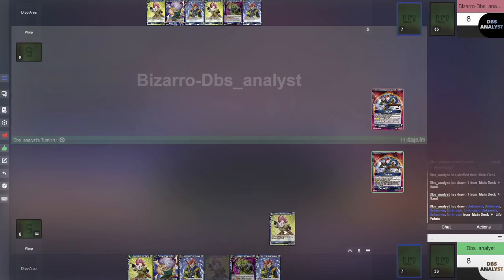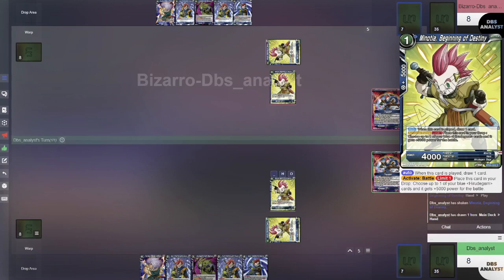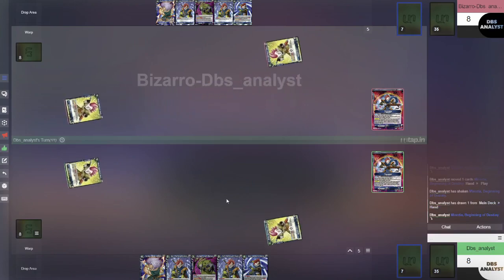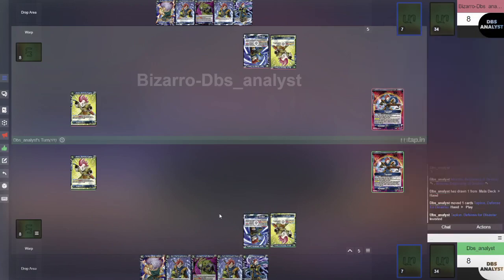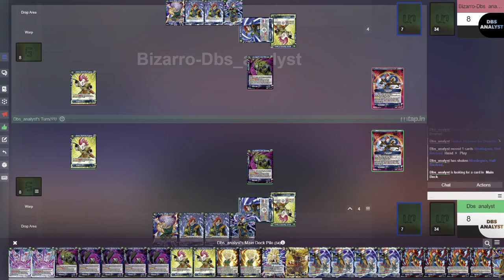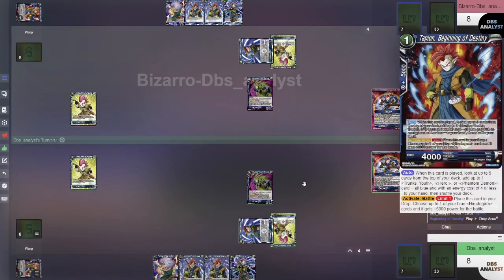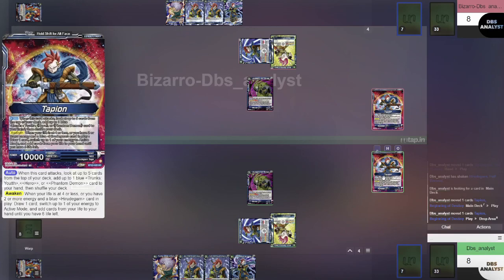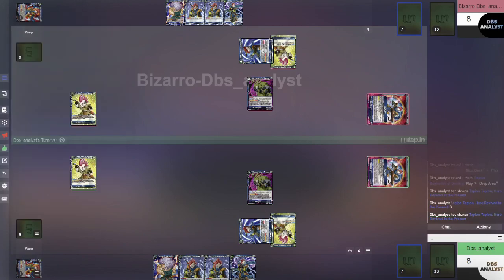First things first, we're going to charge an energy. It looks like we have 2 Minoshas, so we don't need more than 1. We're going to pay 1 energy to play the Minosha — it's going to draw us a card. We could use the Activate Battle if we had Harutagarn in place, but we don't. On our opponent's turn, we're going to Z-charge this guy to Z-energy, take our turn again, and draw for turn. We drew the Tapion — we're going to need that later. We're going to charge the one with Double Strike so we don't give our opponent too many cards. Then we'll pay 1 energy to play the Harutagarn, which sends a Tapion from our deck to the drop.